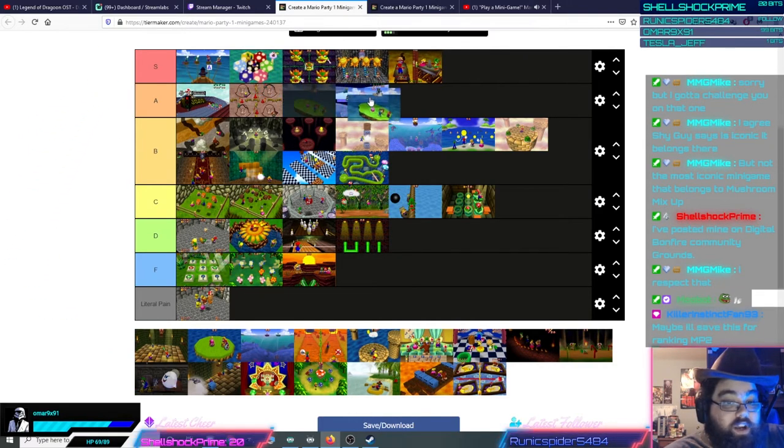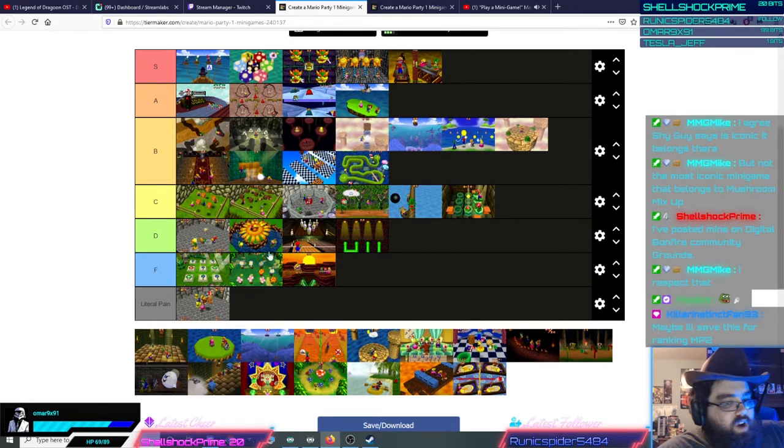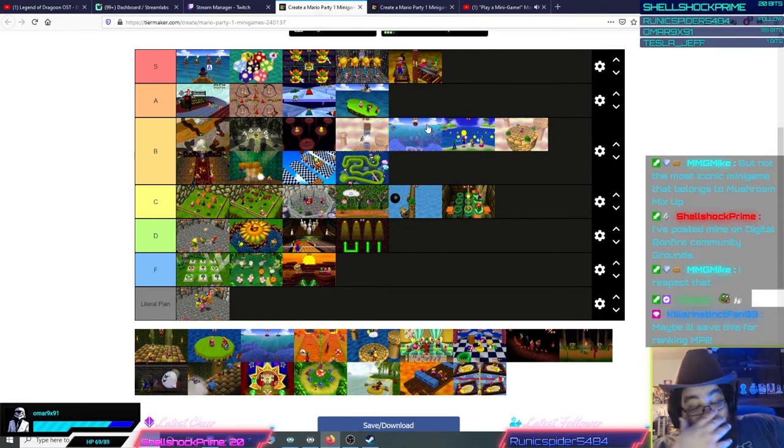Bombs Away can go right underneath Bobsled Run in A tier. Bombs Away is a fantastic game — there's nothing wrong with it. That's kind of my fault line for every Mario Party 1 minigame: the ones that don't have anything wrong with them show how rough Mario Party 1 can be. Bombs Away is perfectly fair — players just jumping around on an island, making sure they don't get cannonballed directly or stunned when a cannonball hits. You can sometimes screw other players over if you get underneath them and they hop off your head into the water. This minigame's great — it's tense and well-designed.